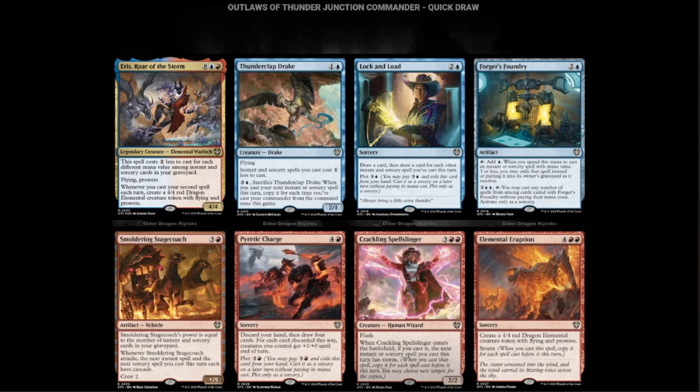The next deck is Quick Draw. We have Eris, Roar of the Storm — red, blue, and eight for a ten-cost Commander. The spell costs two less to cast for each different mana value among instant and sorcery spells in your graveyard, meaning you can cast this very quickly and cheaply over and over. It has Flying and Prowess. Whenever you cast your second spell each turn, make a 4/4 Dragon token with Flying and Prowess. This is going to be a dangerous Commander. This might be the next brawl deck I make for Arena.